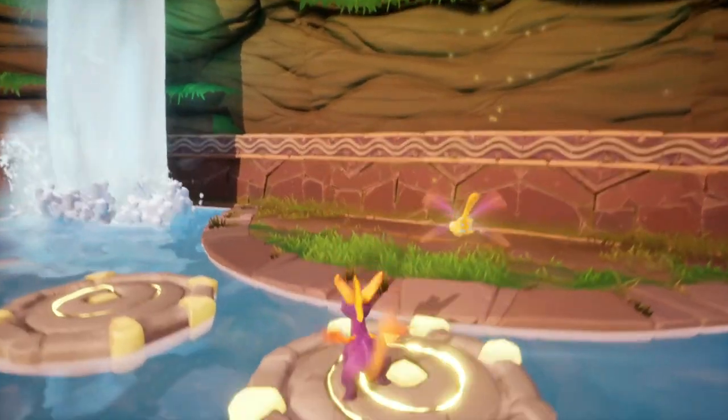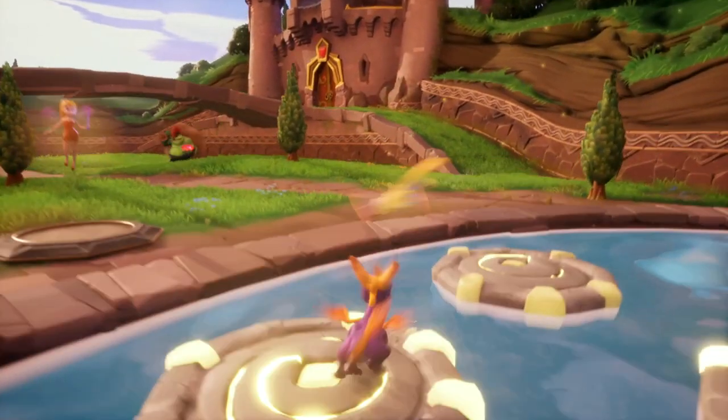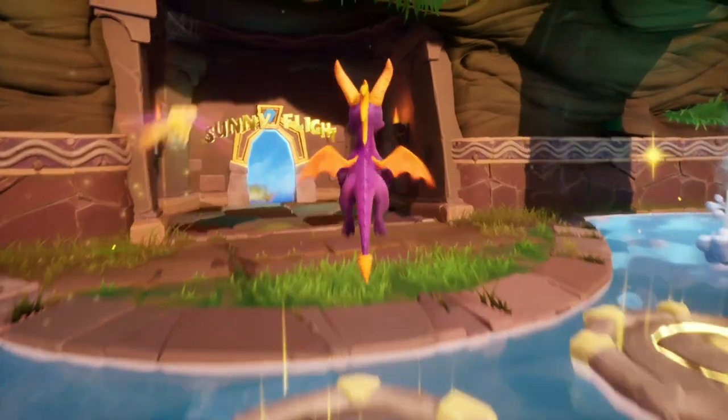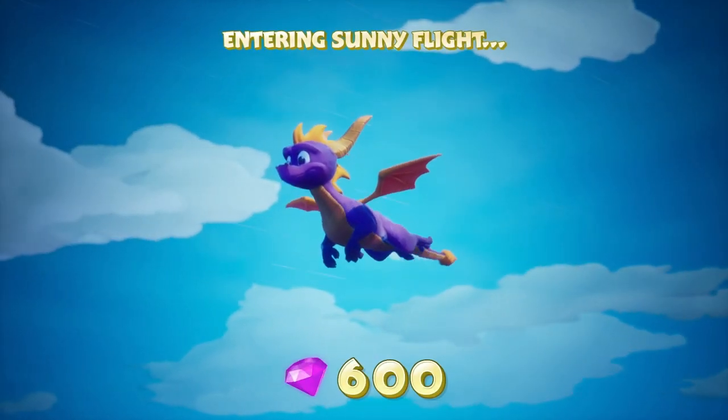So to unlock the speedway, you actually have to hop on each of these platforms once. There is a dragon that tells you about it way later in the game. But we have Sunny Flight, which I don't think has a skill point.